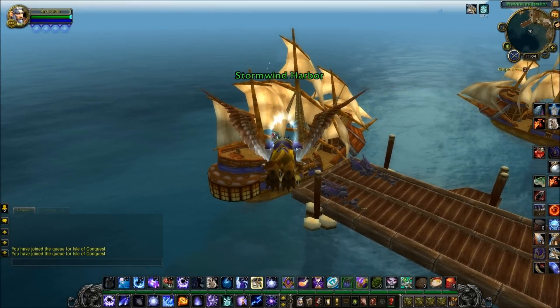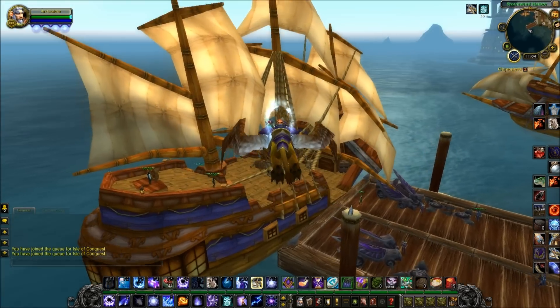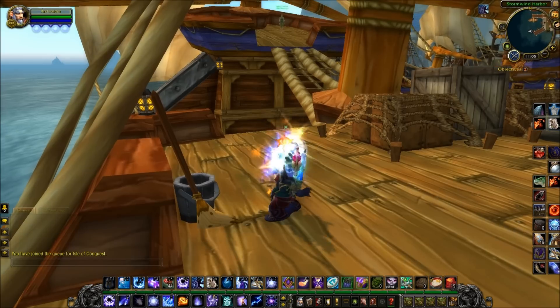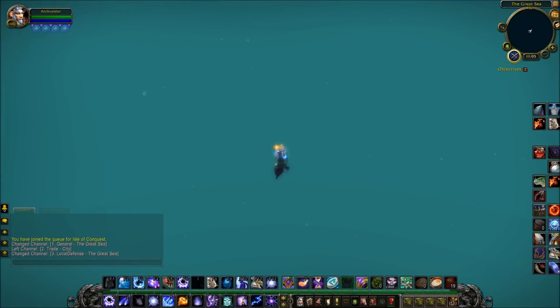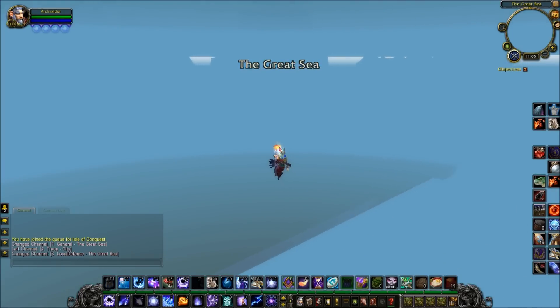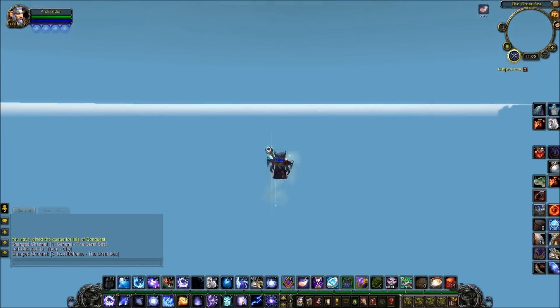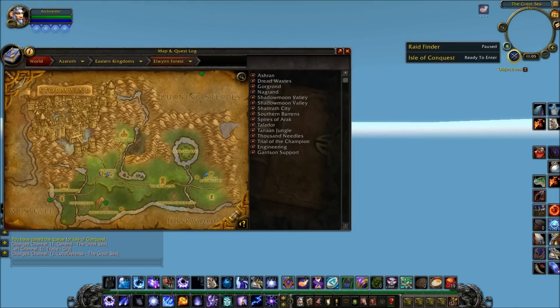If you go down to this boat here in Stormwind Harbour and go onto the surface of the ship, then Shimmer and then use your Displacement talent, something very strange happens indeed, as you can see here.